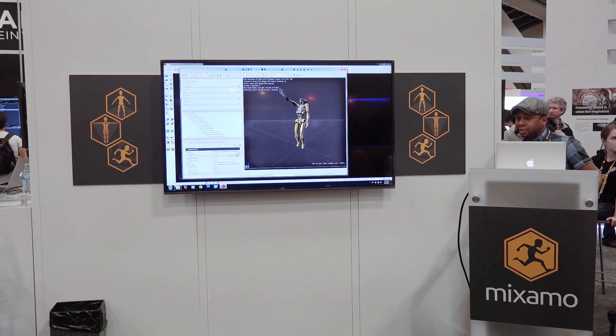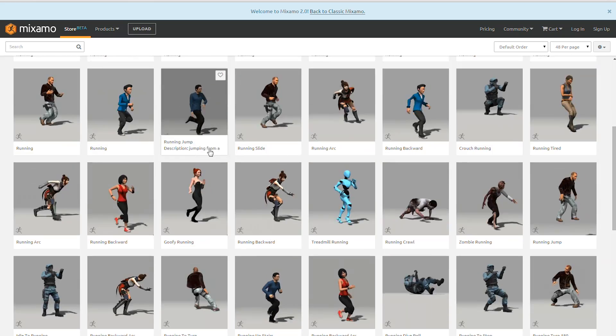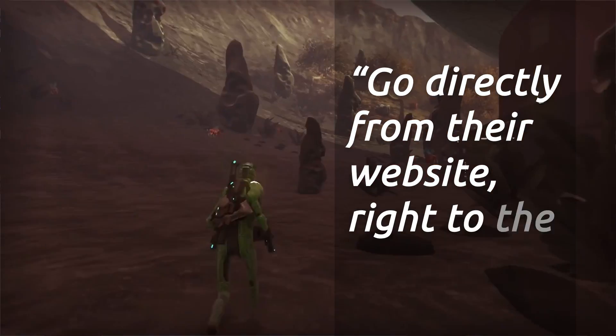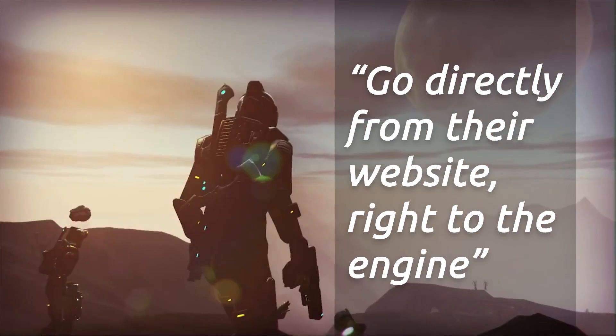One of the cool parts I mentioned earlier is that Mixamo exports in the FBX format, and it makes it easy for us to go directly from their website right to the engine when we use Unreal Engine.